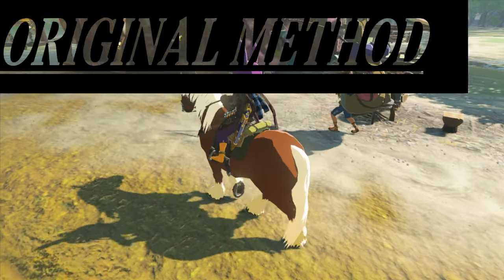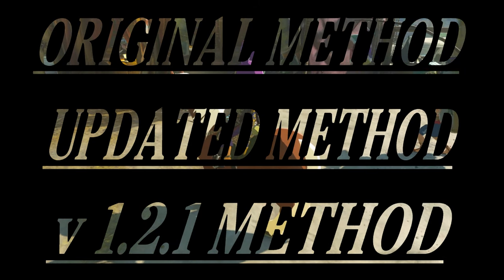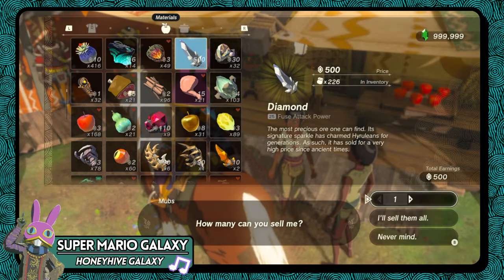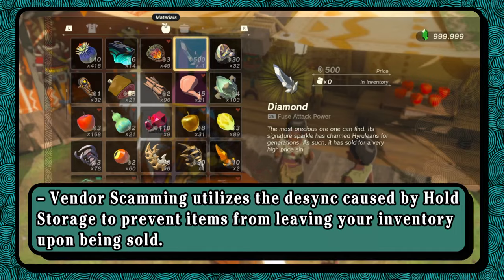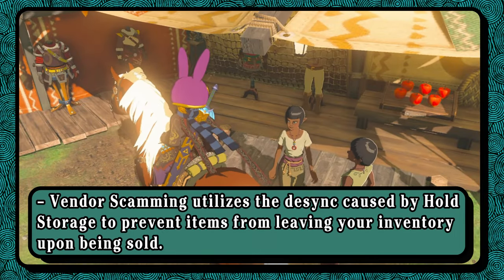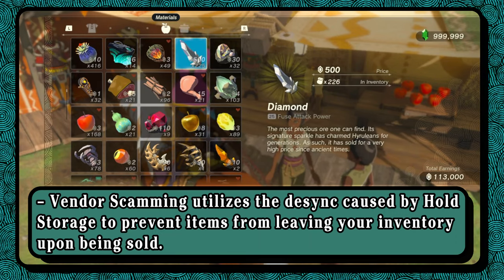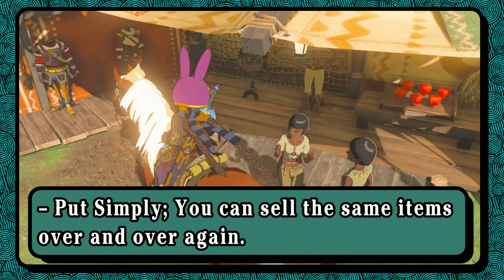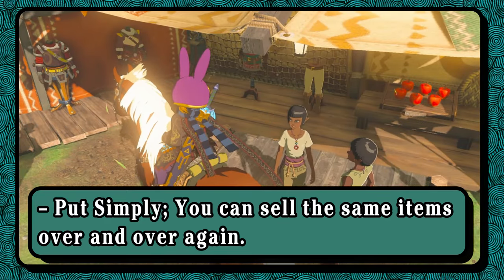I'll be breaking the video into three different sections so you can easily find the method you're looking for. I'll have chapters in the video and timestamps down in the description. I want to explain what exactly vendor scamming is for those of you who might not be familiar. If you already know what the glitch does, you can skip over this part. Vendor scamming is a process that utilizes the inventory desync caused by hold storage to prevent sold items from being removed from your inventory. Put simply, it lets you resell the same items as many times as you want to farm shops for free rupees.